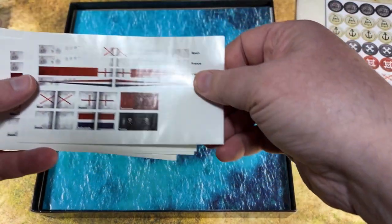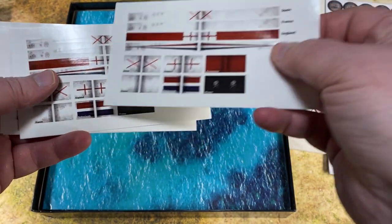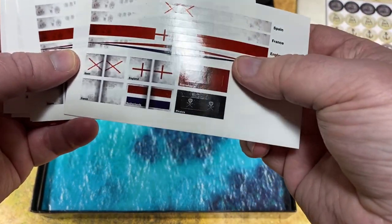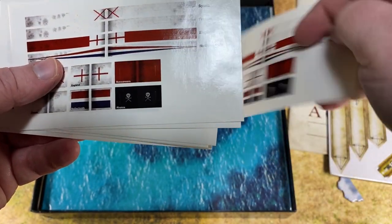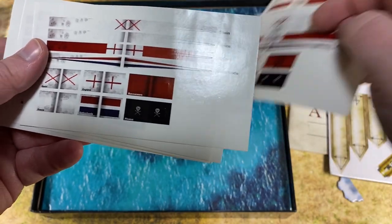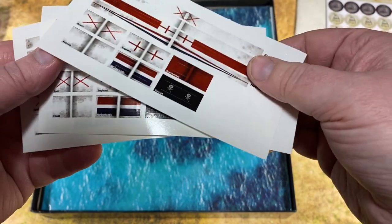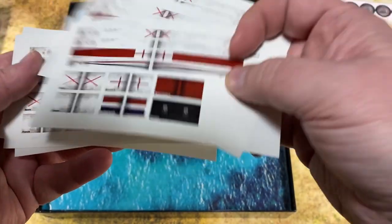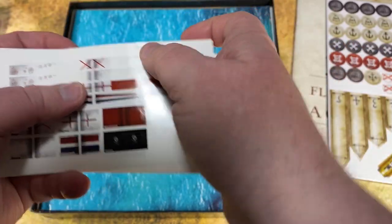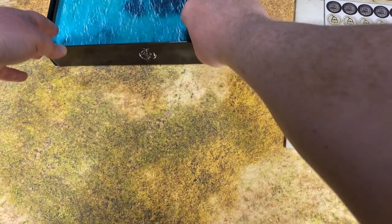This is a pile of stickers for putting flags on your ships. They give you quite a few in this box and you can go with different factions — all the major ones are on here: Dutch, Pirates, Spanish, French, and English. I did apply these to a few of the ships and they were really easy to put on.